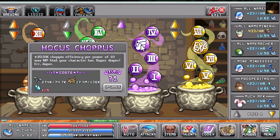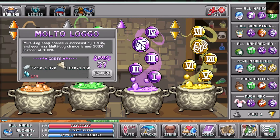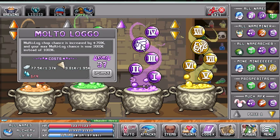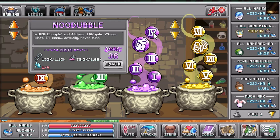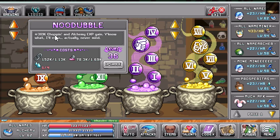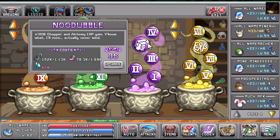We'll go into that a little bit more later on. You're going to look for Multi Logo — that is for your chop chance, increased by 79% for the multi-log, and the max multi-log chance is now 300 instead of 100. If you're still trying to level up your chopping, look for the fifth bubble, which is going to give you a 38% chopping and alchemy XP gain.